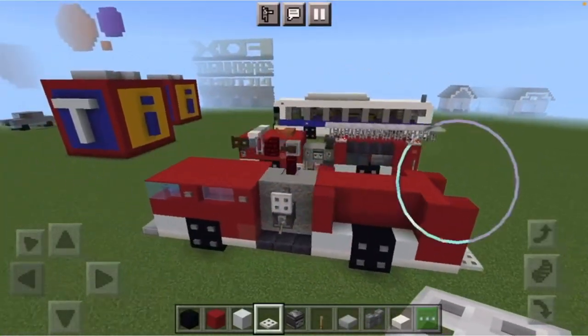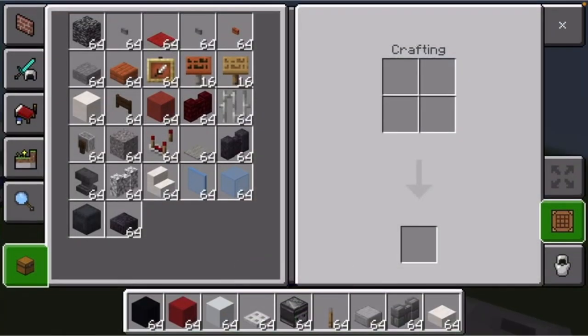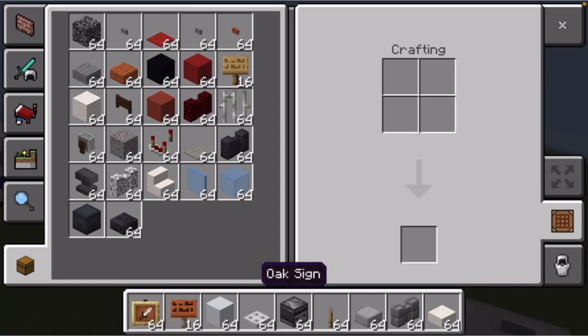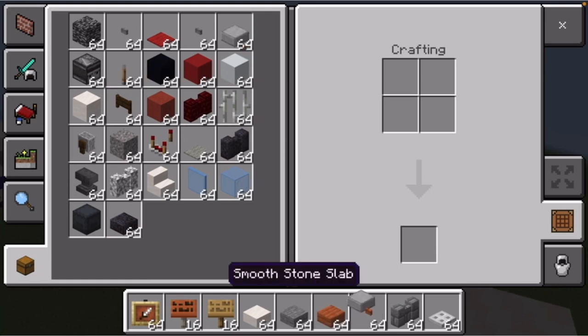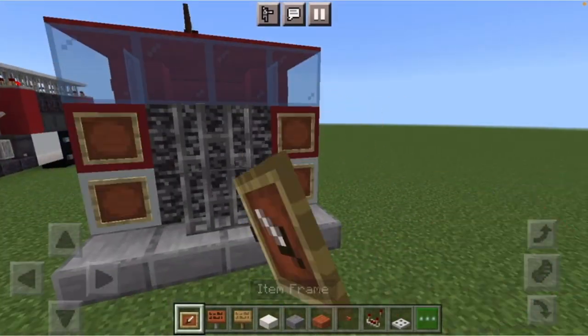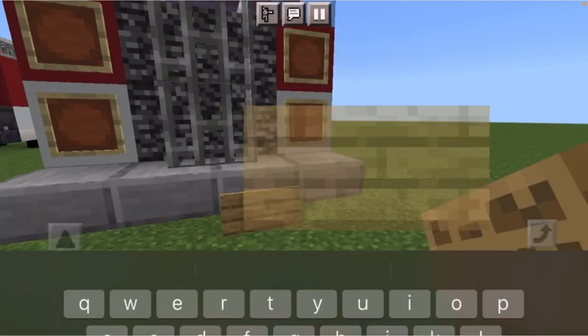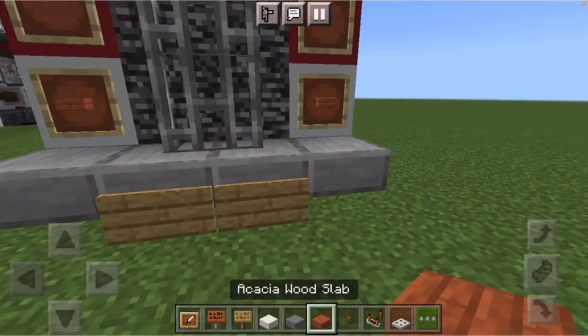Now we add detail. Grab item frames, acacia signs, oak sign, quartz slab, stone slab, acacia wood slab, acacia buttons, and redstone comparators. On each side of the front grill, put item frames, and on the bottom slab in the middle put two signs for a license plate. In the bottom item frames, place acacia wood slabs — those are the blinkers.